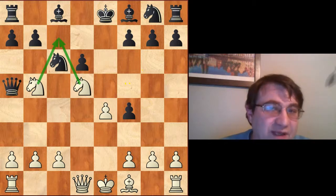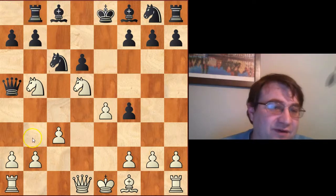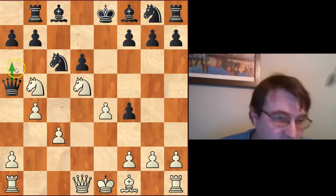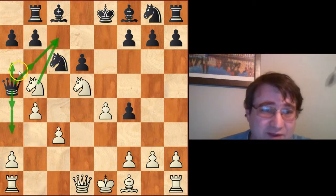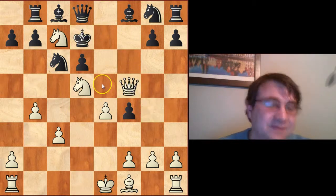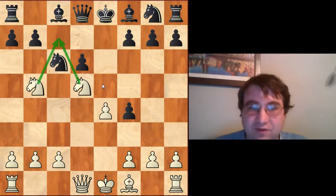So at this point it's apparent that black has to give up some material to save his position. The move Qa5 is also pretty bad — we'd just play c3 and that maintains all of the previous problems. If Rb8 we could play b4; notice this queen has nowhere to go. If it goes here it's walking into this fork, and all other squares are covered. It doesn't have anywhere better to go than back to d8.